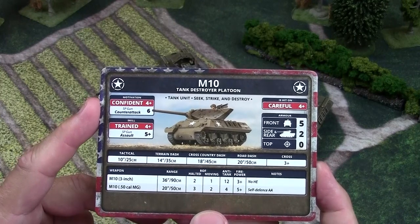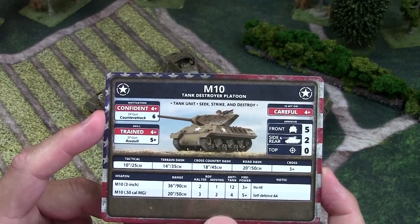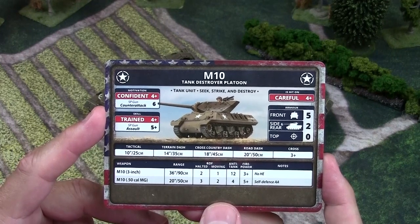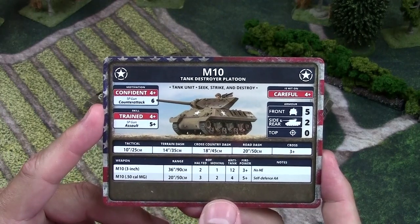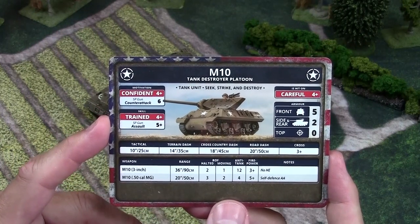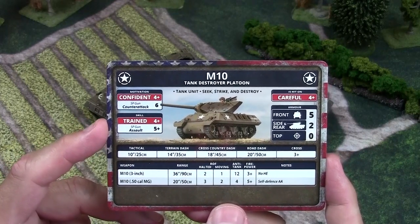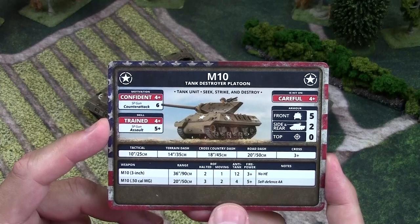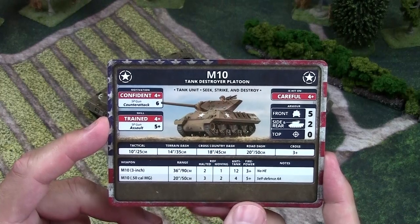Motivation-wise it has a four-plus, so it's confident. However, since it's kind of a self-propelled gun, its counter-attack value is six. That means if you get into assault or are assaulted and make your counter-attack check, you're only passing on a six — that's probably not going to happen and your M10s are going to have to break off. Skill is trained four-plus, but since it is a self-propelled gun its assault value is five-plus.